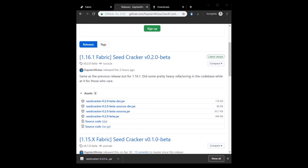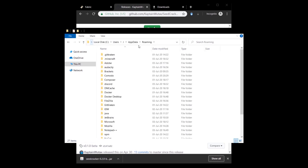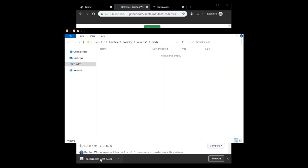When you have your jar, go to your file explorer. In the directory bar, type %appdata% which will lead you to AppData Roaming. Then go into .minecraft. If you don't have a mods folder, create one. Then go into the mods folder and drag and drop the .jar there.